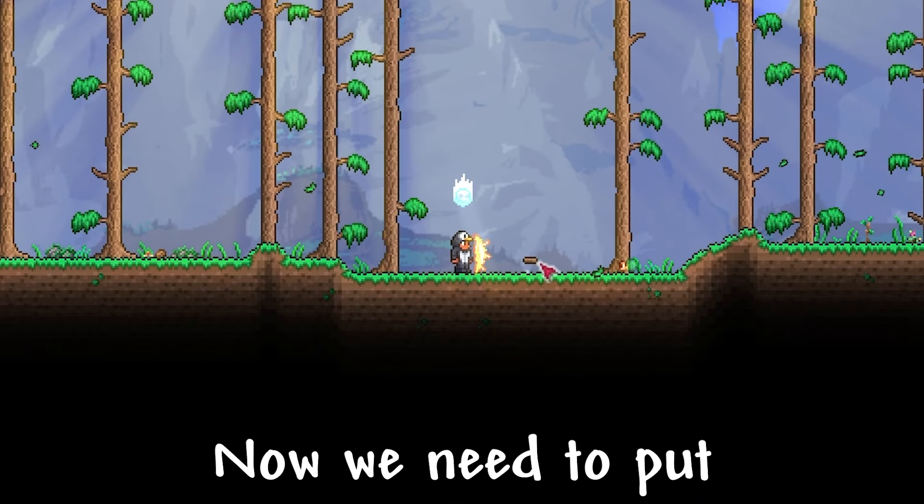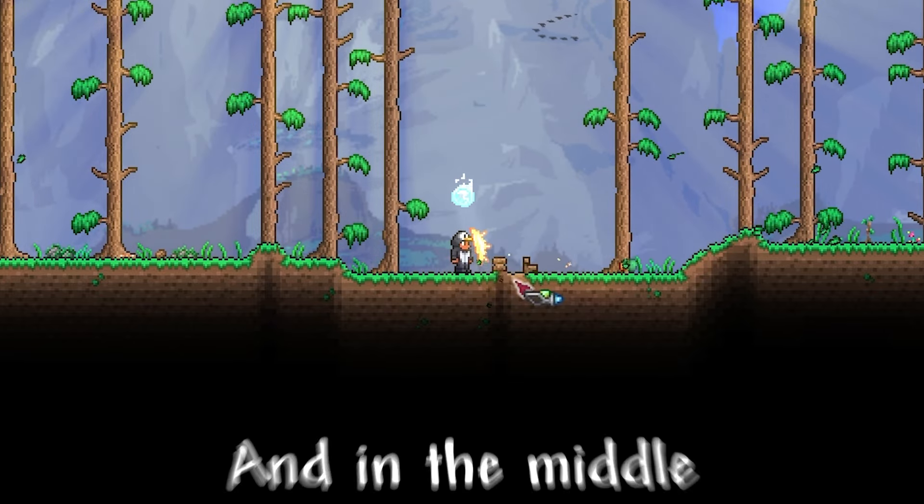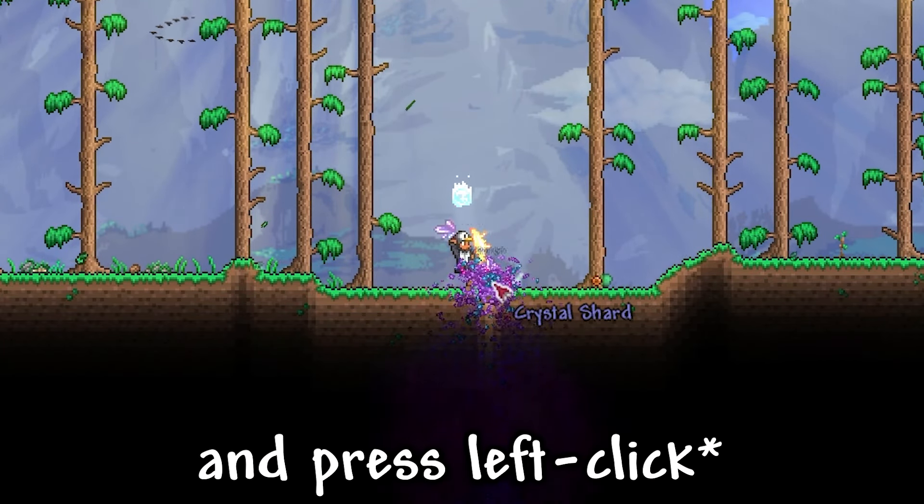Now we go back down. We need to put a platform here. Using the hammer we turn it into a step. We put a block one block to the left, and in the middle we break one block below them. Now if we move the cursor over the back of the stairs and press right click.